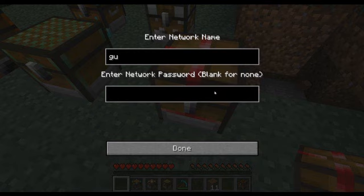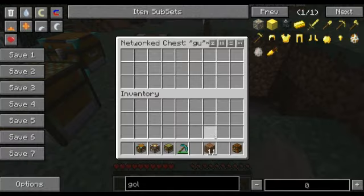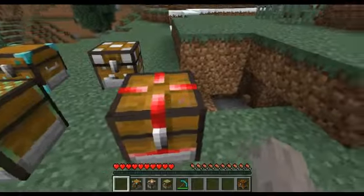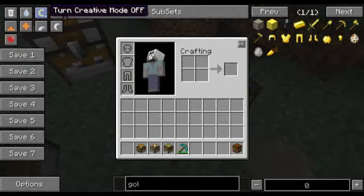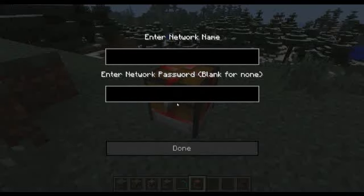So if I put in the name 'gu' and the password 'pi' - done. Now I'll grab another Network Chest and put it over here with the same name 'gu' and the password 'pi' - they'll be linked.